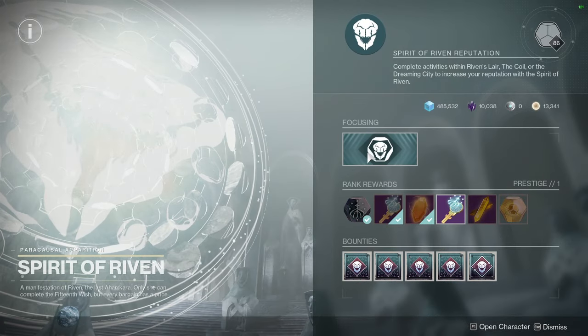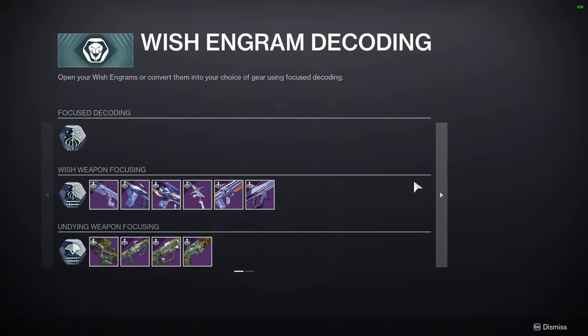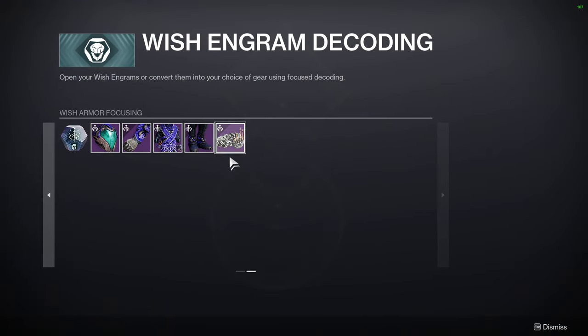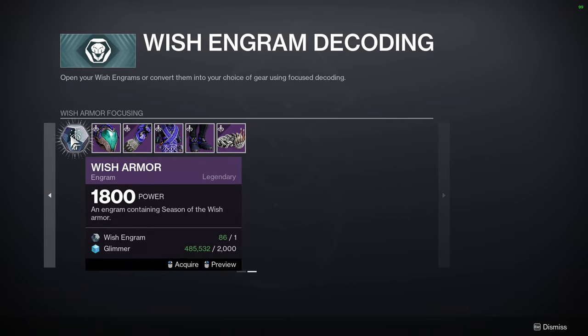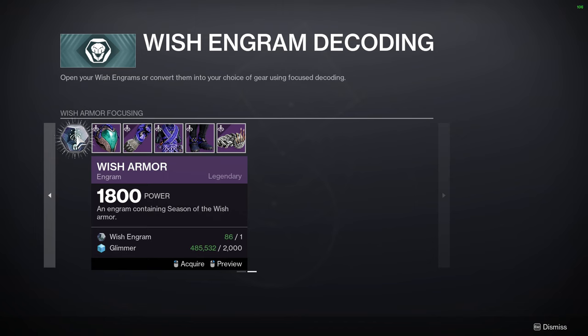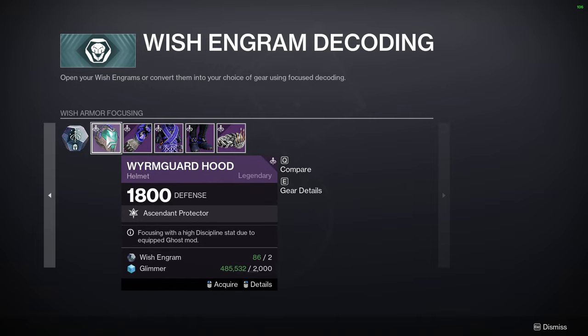In here we're going to go to focusing, Wish engram decoding, and on the second tab we're going to look at all of the armor. You can buy any piece of armor specifically, or you can just roll armor randomly — it costs one engram. If you want to grab specific ones it costs two. You're probably swimming in these by now, so just get whatever you want.